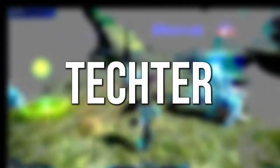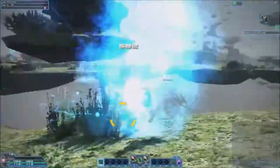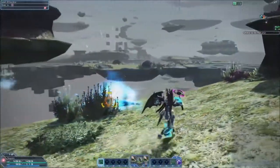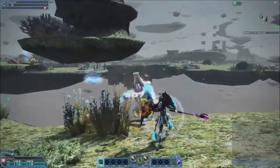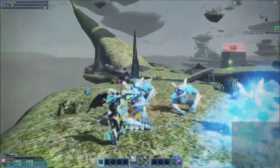Tecters are close-range magic users who specialize in delivering magical melee attacks with a wand, although they also have the option to use a talus. Tecters can change the element of their melee attacks to match the weakness of their enemy, and have more powerful support powers than the Force.